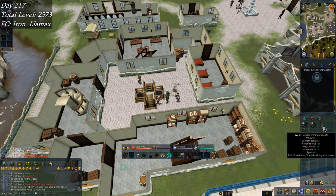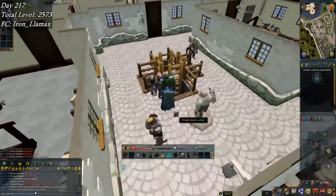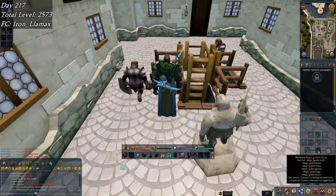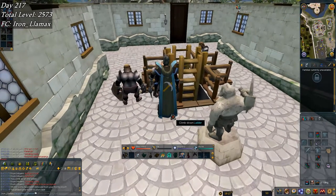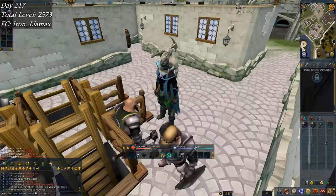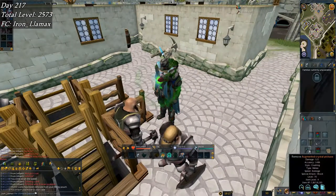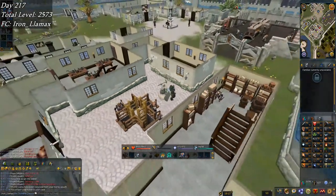That one's actually useful — the plus-two invisible mining boost will speed up my smithing a little bit. You can't really see it with what I have equipped though. There we go — that nice retro look with my golem face.